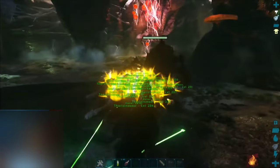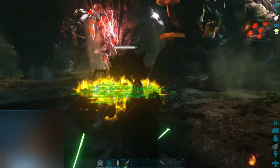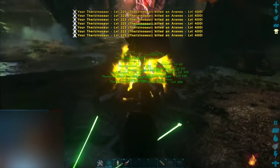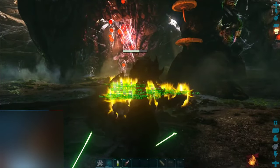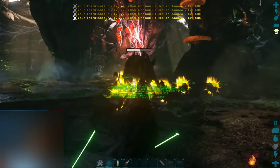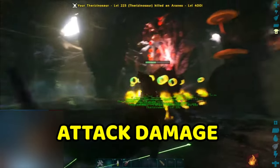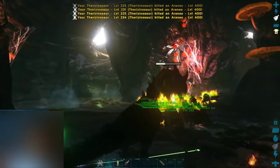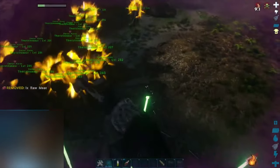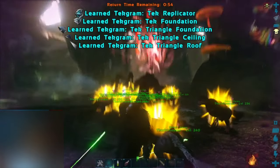The next dino in our list is the Yutyrannus, who looks like a Therizinosaurus that had a lot of steroids. Yutyrannus is mostly useful for raiding dinos, and if you are going to fight an alpha creature with an army it will be very useful. This giant has an ability called Courage Roar, which increases the courage of nearby dinos, boosting their attack damage by 20% and damage resistance by 25%. Bring 19 Rexes and one Yutyrannus to a boss fight and you can win easy peasy.